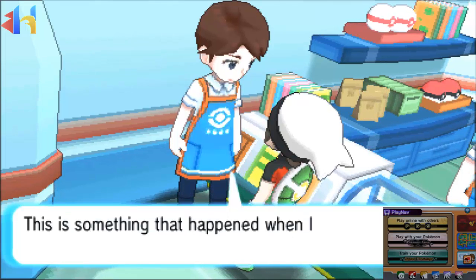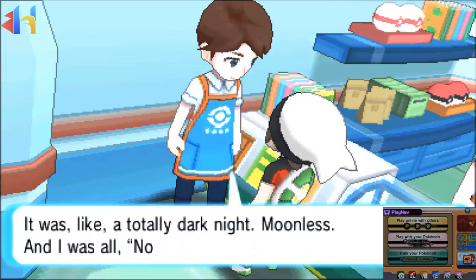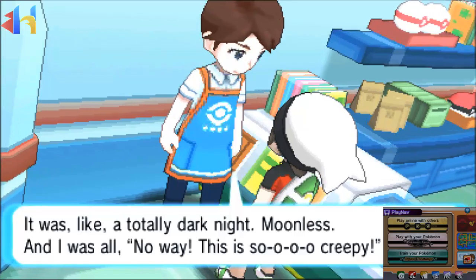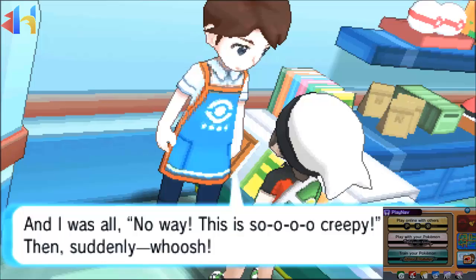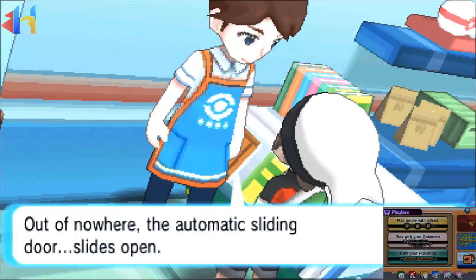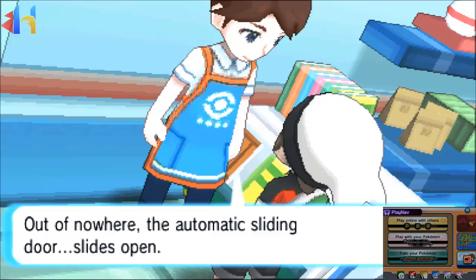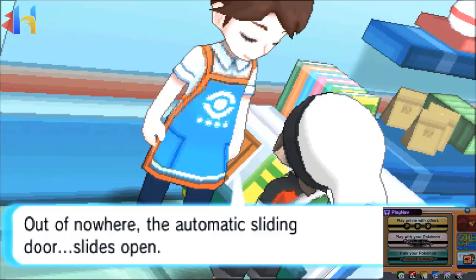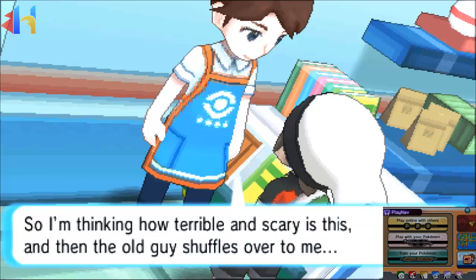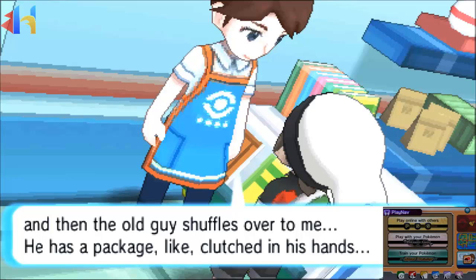Talk to him and the little cutscene will initiate. He says: 'Hey, do you have a minute for a story? This is something that happened when I was watching the store one time. It was a totally dark night — moonless — and I was alone. Then suddenly, whoosh, out of nowhere the automatic sliding door slides open. And then this super duper scary old guy comes in, kind of unsteady, kind of shambling.'